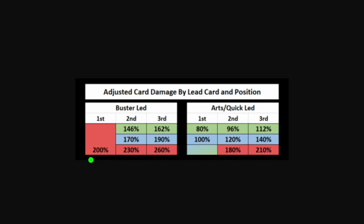On screen you guys can see an adjusted card damage by lead card and position graph. The flat out damage of a Buster lead is 200%, and it really enhances the later cards — you get 146% and 162% on quick, and 170% and 190% on arts. The goal here is to make you realize what would have happened had you led with an arts or quick card instead — you'd have 96% versus 146%, or 120% versus 170% on the second card. This is one of the reasons that starting with a Buster card can really increase damage output, but that doesn't mean you do it all the time — it depends on your goals. Maybe you want the star gen, maybe you want the arts refund.